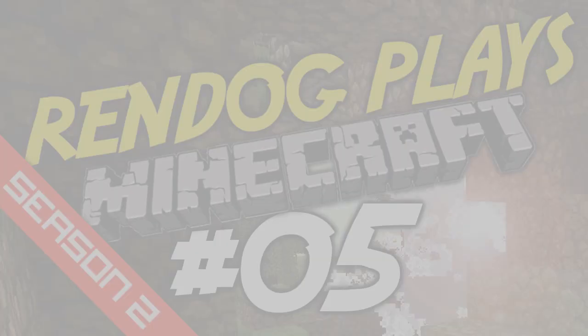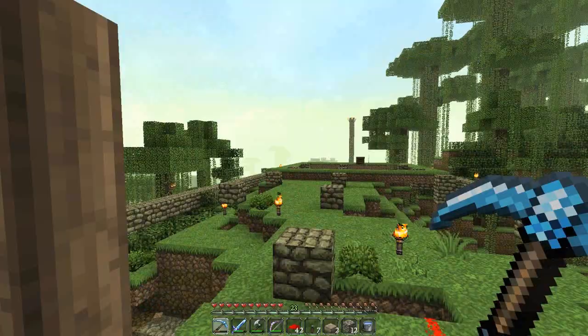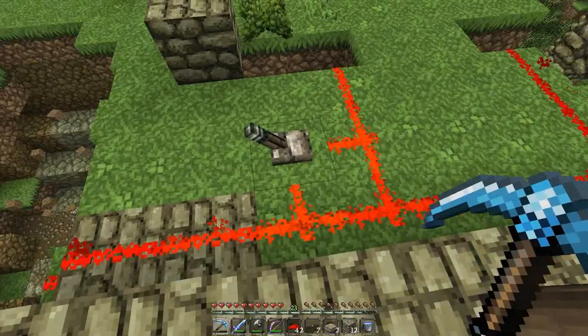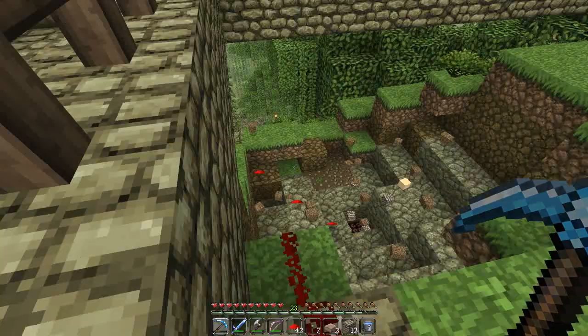Greetings Cyberdogs, this is Reindog coming at you from the nether portal temple foundation in this let's play Minecraft survival series. In the previous episode we were prepping this mountain for utter destruction and we just flicked the switch, but it looks like my redstone wiring wasn't exactly perfect. As you can see it certainly did blow a huge chunk out of there, and it looks like I set the TNT perfectly so that it's not damaging the Dogolith courtyard.